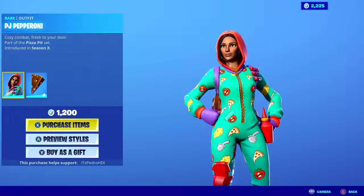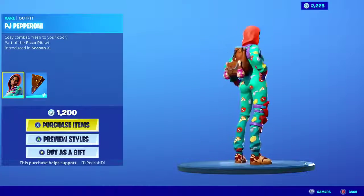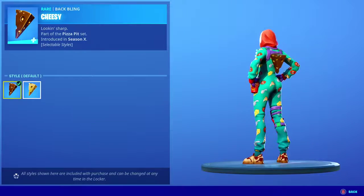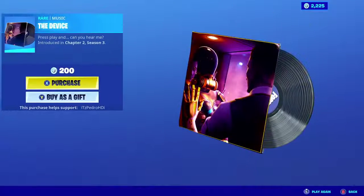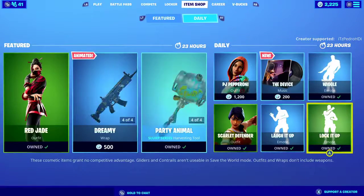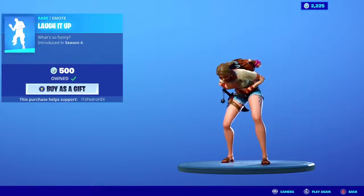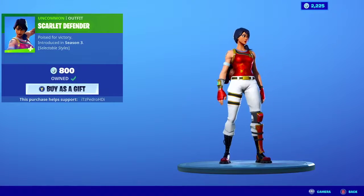We have PJ Pepperoni — pretty nice skin here, I like this a lot. The back bling has an edit style, so pretty nice. Now we have The Device which is the music pack at 100 V-Bucks, not that expensive. Wiggle as well, pretty nice. Lock It Up and Laugh It Up are back on the shop, and Scarlet Defender is back as well — she has another style too.